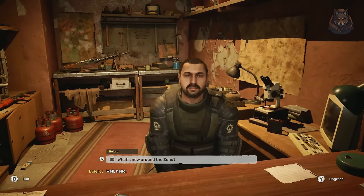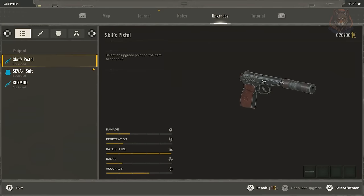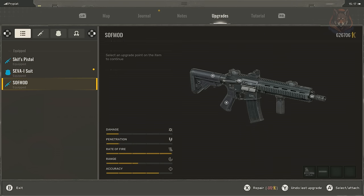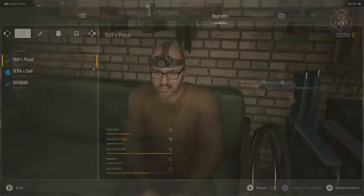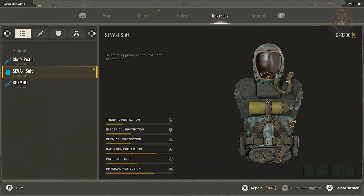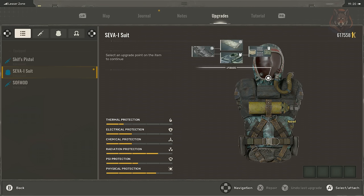Don't waste resources repairing low-condition weapons or armor early on, as these items are often not worth the investment — save your materials for higher tier equipment. However, if you do repair items, try to go to a tech highlighted in green on the map as they are friendly and you'll get a discount. Some vendors are marked in white and occasionally in red. Hold off on upgrading your suit until you find high quality armor, as upgrading early game suits can waste money better spent on more durable gear.